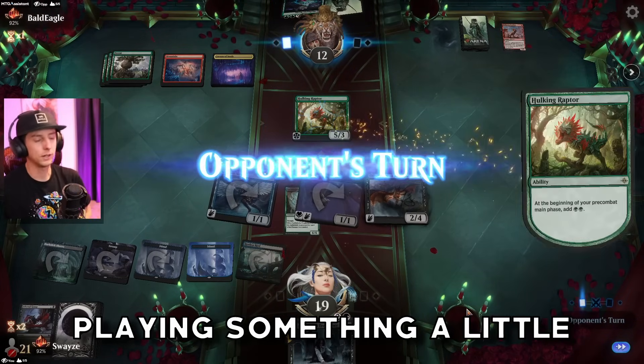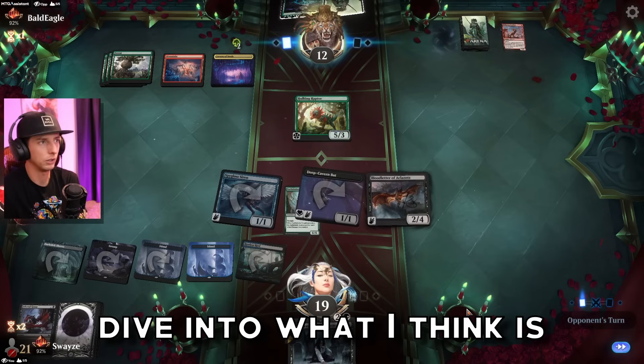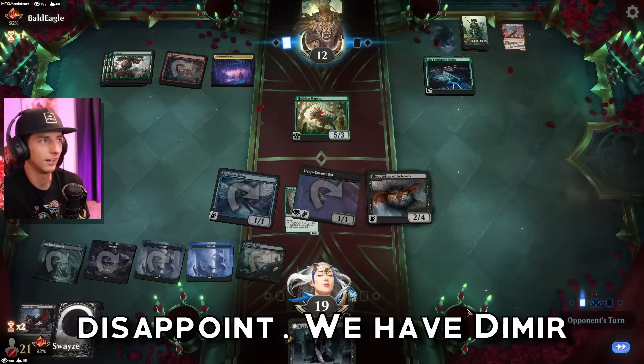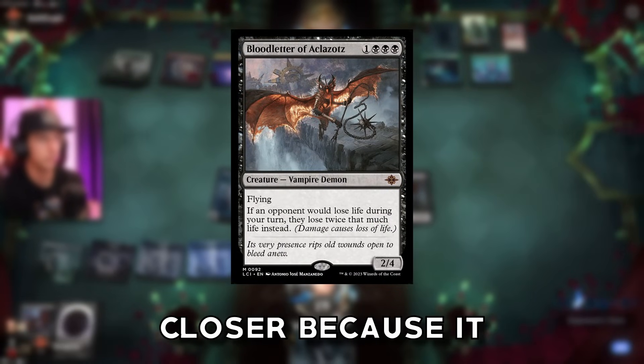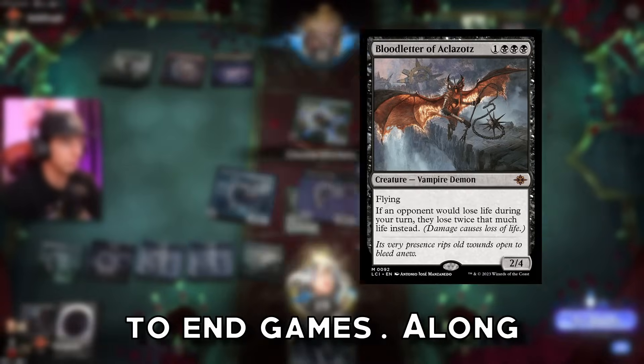Today we are mixing it up and playing something a little bit more meta. I like to once in a while dive into what I think is strong in the current standard ecosystem, and today's deck did not disappoint. We have Dimir Aggro with Bloodletter on the top end. This is our closer because it will push that last bit of damage through that we need to end games.